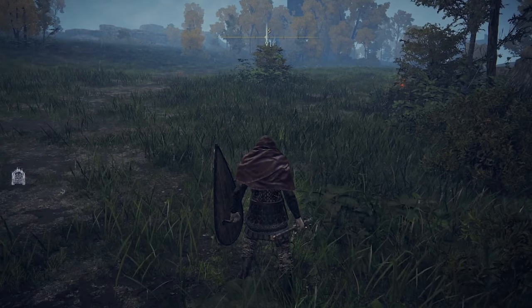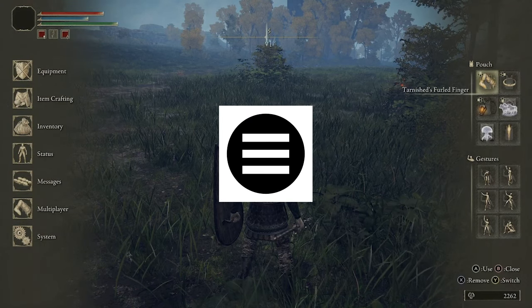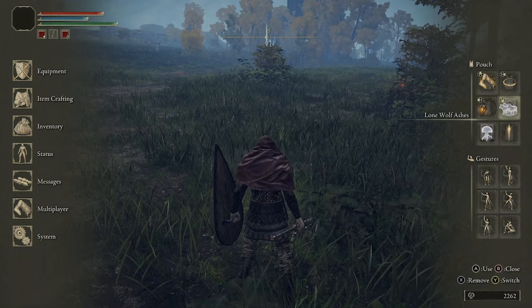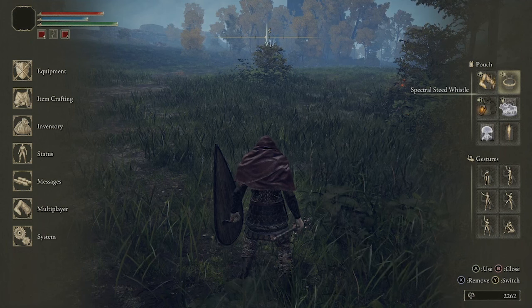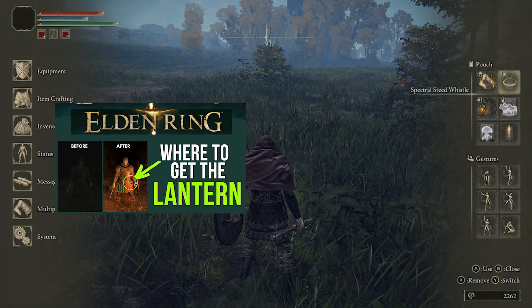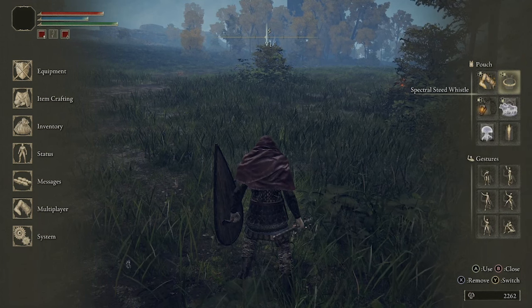So we're on Xbox and what we're going to do is press the menu button and then go over to our pouch on the right hand side and choose the slot that we want — say for example our jellyfish. If you don't have a jellyfish I'll link the video here too. Just check the whole playlist, there's a whole bunch of amazing stuff in there including where to get a lantern and where to get the sacrificial twig so you don't lose all of your runes.